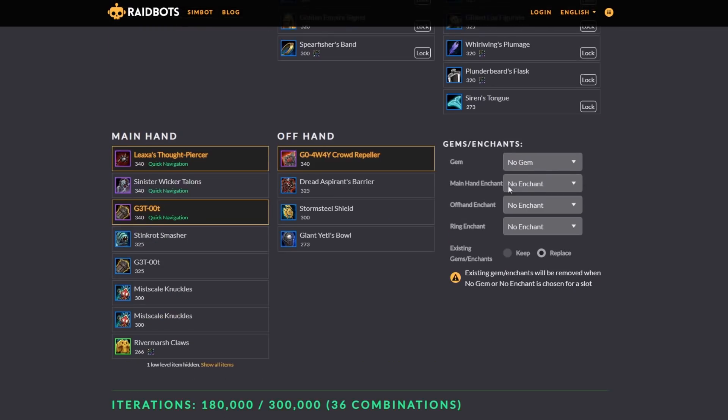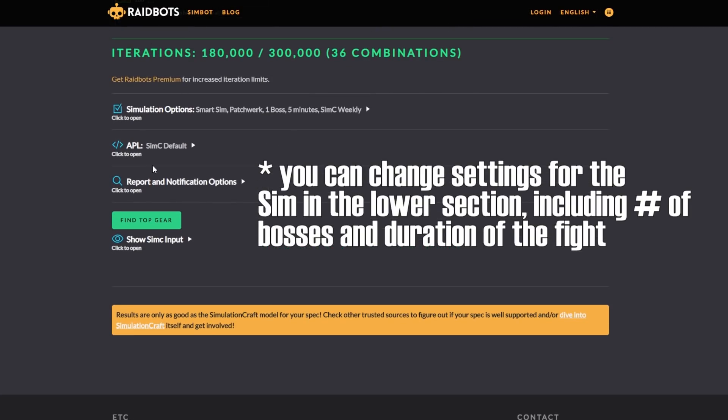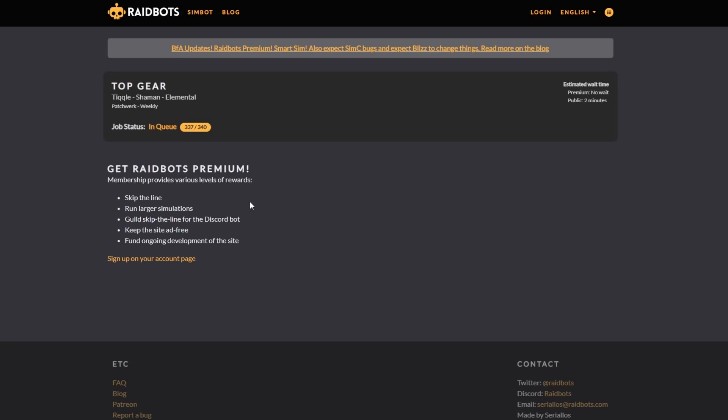Now I'm going to the bottom. There are some options here about gems and enchants — select that as you will. For existing gems and enchants, I say go ahead and replace them if they're bad. Then at the bottom, what we want to do is click Find Top Gear. When I click Find Top Gear, it's going to put me into the free queue. If you want to pay, you can go premium and there's no wait time — they'll prioritize you. But for now, basically just sit here and wait for it to get done.